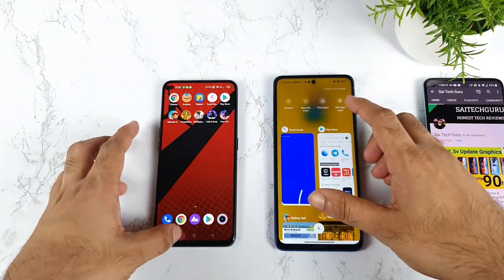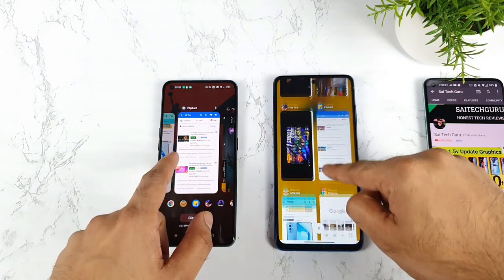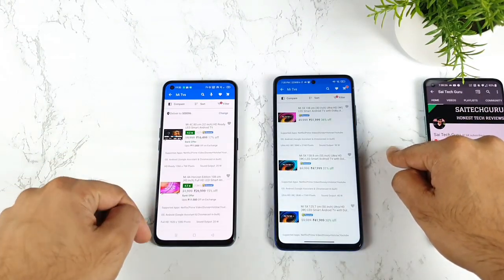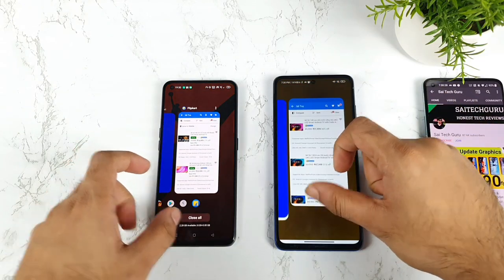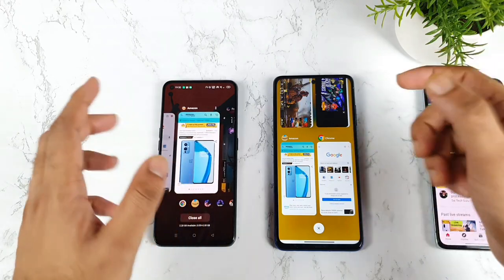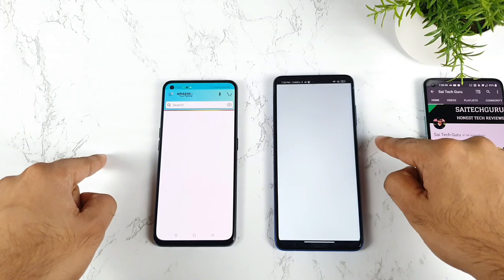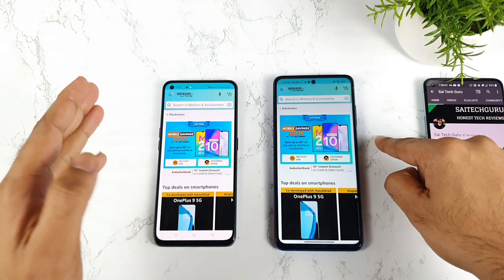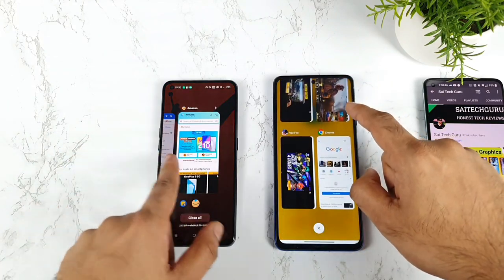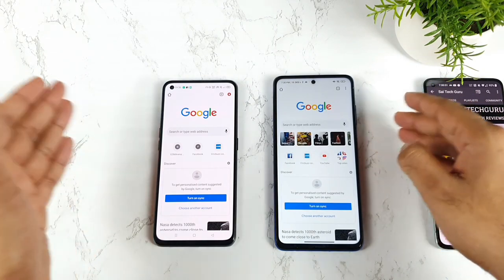Both phones only stored up to the Play Store application; after that they did not store. Now let's see what happens with flip card, because there's a Mi TV stream in the background. One, two, three — the Realme X and Max showed the Mi TV first, as you can see. Even milliseconds count a lot — that's why I'm trying to mention exactly which is the winner. Again, first Realme X and Max, then the Poco X3 Pro. And finally Google Chrome — one, two, three — Realme X and Max first, then Poco X3 Pro.